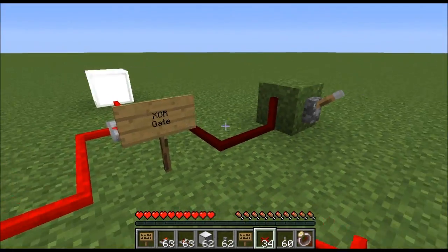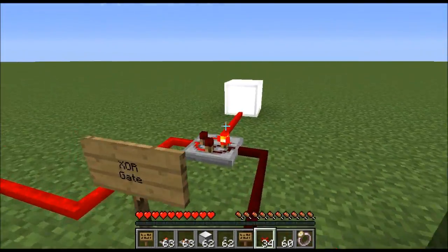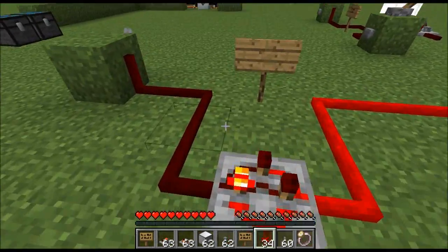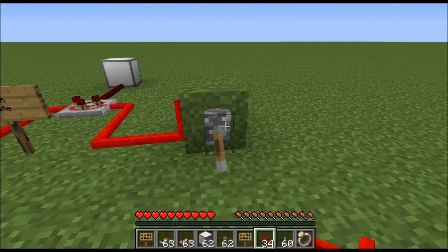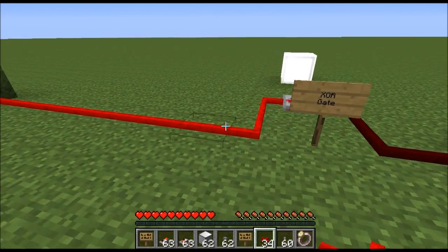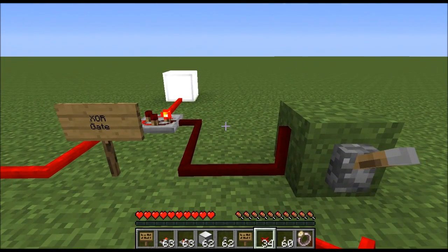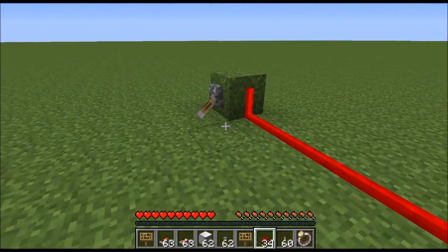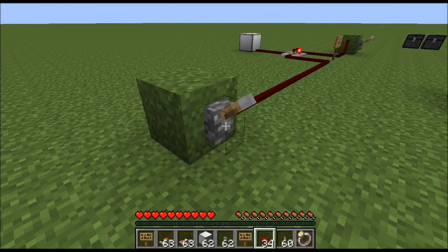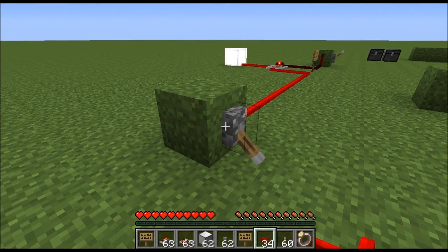This is also great for remote control. Say this area was a production facility and this light represented a combustion engine — I can turn it off and on right here. Malcooth actually used this design in one of his videos for his power plant; he wanted to control it inside the plant and also from a workshop about 50 or 60 blocks away, turning it off and on from a remote location.